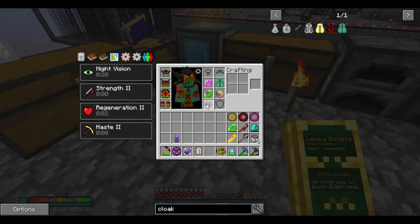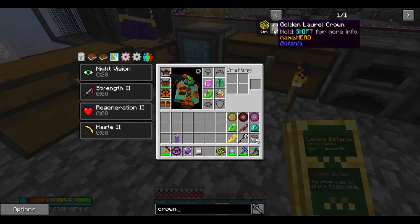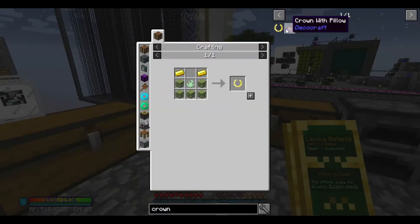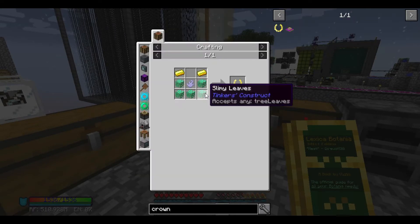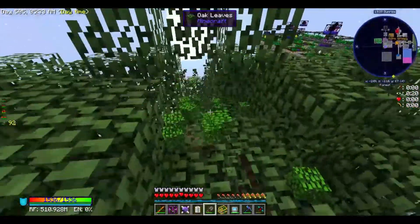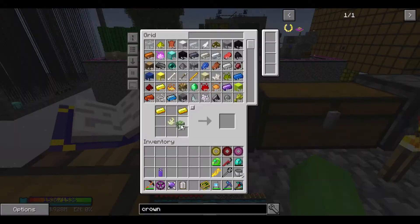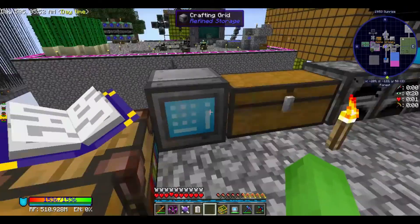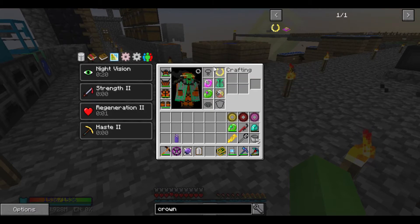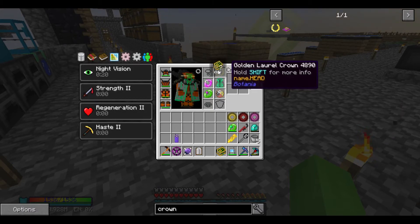Next bauble slot — let's go for a crown. I believe the only thing that goes in this slot is the golden laurel crown. I don't have any leaves, but I do have stone shears, so now I have leaves. There we go — what this does is if I ever die, it'll break, but it will instantly prevent me from dying.